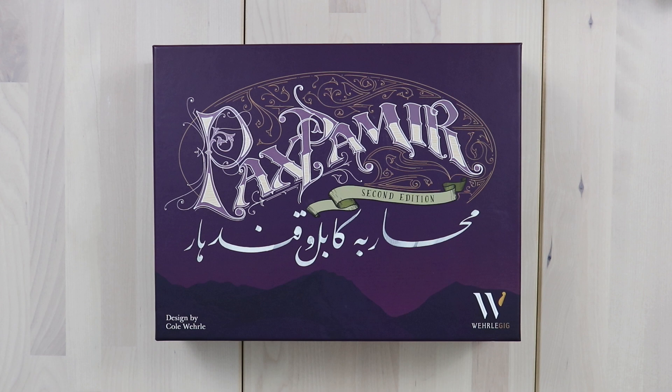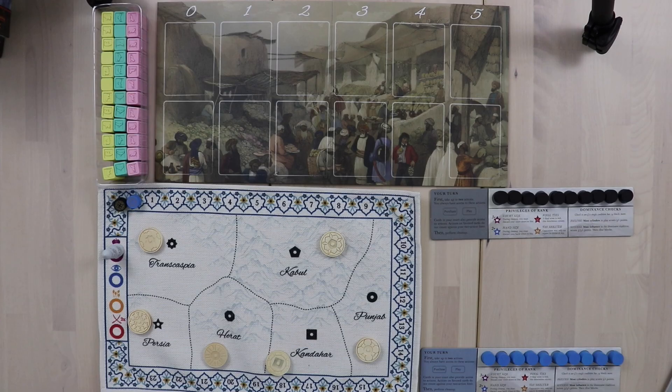Hey gamers, this is Liz Davidson from Beyond Solitaire and today I'm going to show you how to solo PAX Premier 2nd Edition. It's designed by Cole Worley and we are going to be showing off a solo variant designed by Richard Wilkins, better known as Ricky Royal.